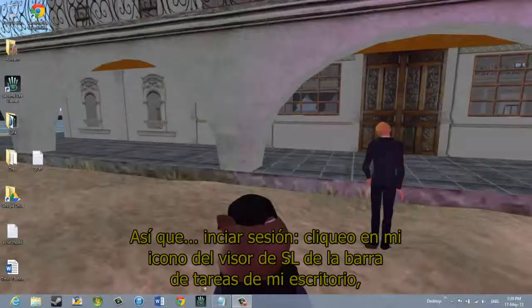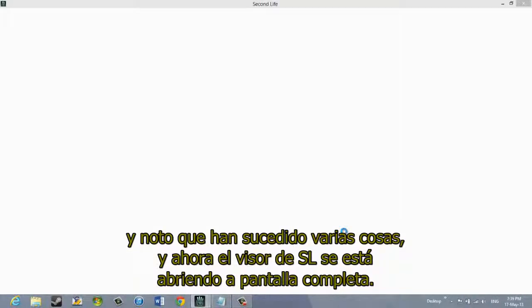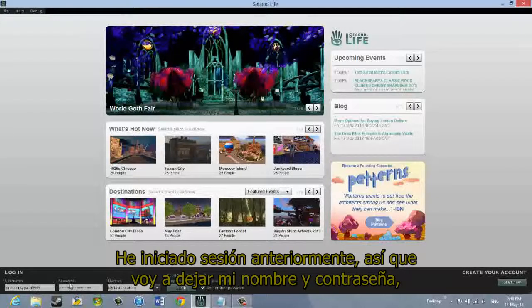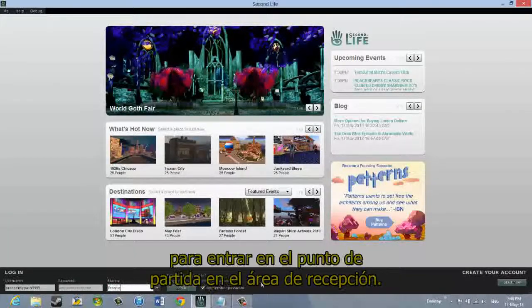To log in, I'm clicking my Second Life Viewer icon on my desktop taskbar — you may have it somewhere else. I enter my login username, password, and start-at location at the bottom of the viewer. I've logged in before, so I'll leave my username and password, but I'm going to type Prosperity to enter at the beginning point in the reception area. I click Login.